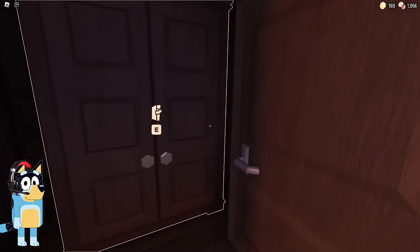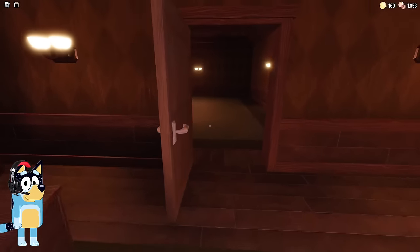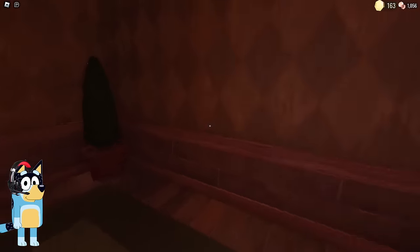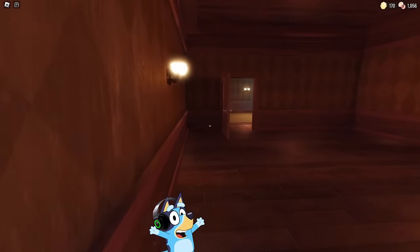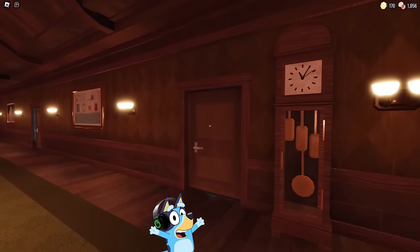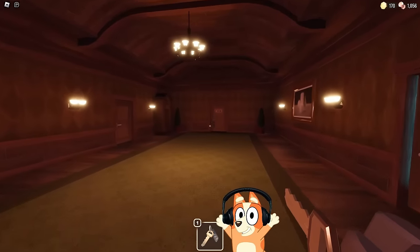Who even hides a closet in a separate room? I keep forgetting that this is Roblox and there is no logic in it. I'm really starting to think that this key simply doesn't exist. Wait — was there some kind of blue glow in the corridor? Looks like we need to go to him — the key will definitely be in that door where the blue light comes from. And here is the key! We'll finally move to room number 19.